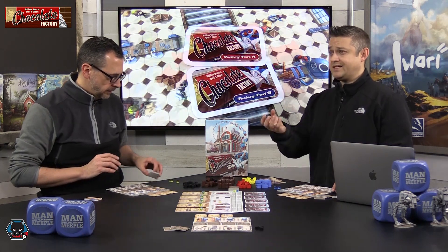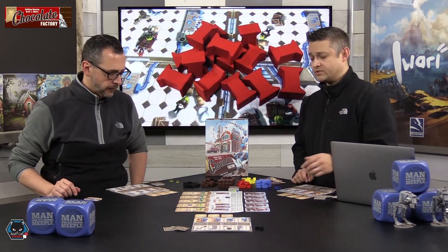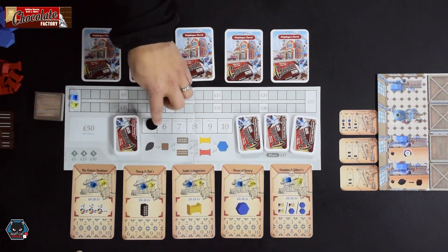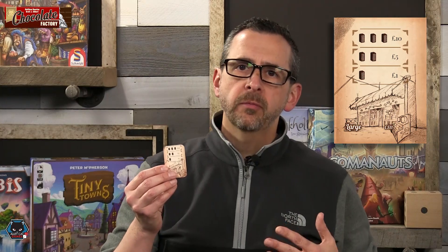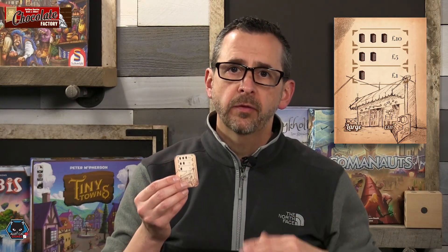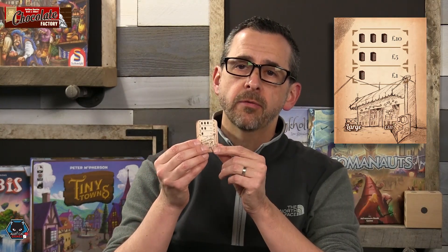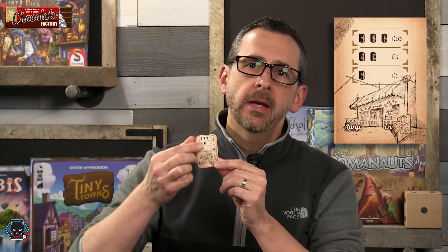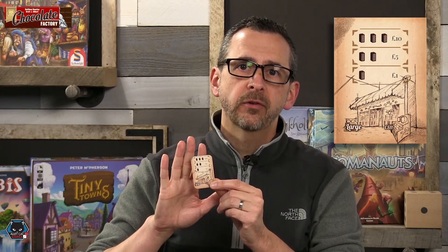To start the game, everyone's going to get an amount of coal determined by the round or the day it is. Right now we have Monday, which is five coal. You're just going to collect that coal and place it off to the side. Each player is also going to start with one of each of the three different corner shops — small, medium, and large — dealt out randomly. The smalls just have one thing to fulfill, the mediums two, and the larges have three. When you're fulfilling these, you have to fulfill them in order from bottom to top, and you can't do them all at once at the end of a turn.